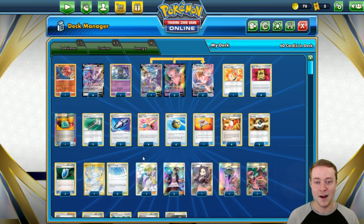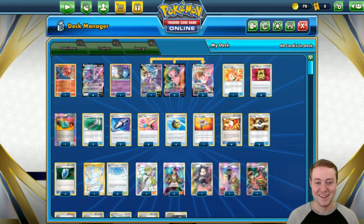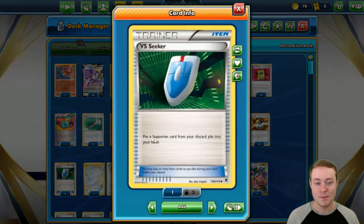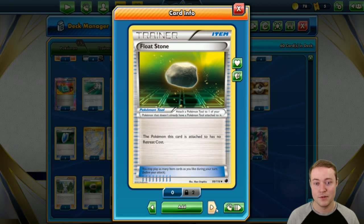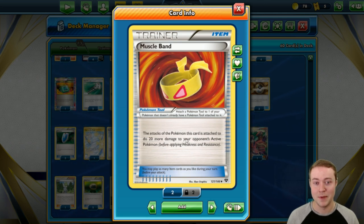We're playing four copies of Power Tablet, one copy of Rescue Stretcher to recover Pokémon, three copies of VS Seeker to recover supporters, and one copy of Adventure Bag to search for up to two tool cards. The tools we're playing are two copies of Float Stone to give Genesect and Oricorio free retreat, one copy of Forest Seal Stone to use your V-Star power and search for any card in the deck, and one copy of Muscle Band to boost damage against everything — since there's such a wide variety of cards in expanded, the plus 20 is almost always better than plus 30 against a specific type.